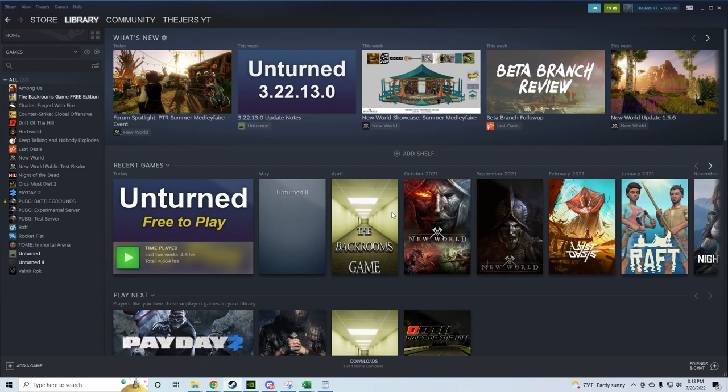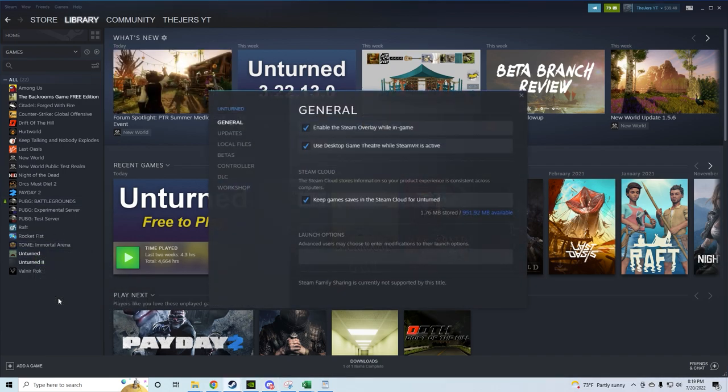The first one we're going to talk about is the Unturned 2021 Christmas cosmetics. What you're going to have to do is run the Christmas version of Unturned. People previously thought you couldn't do this, but thanks to my homie HollowPoint, he told me how. Go to your library, right-click on Unturned, click Properties, go to Launch Options, and type: -holiday=christmas.